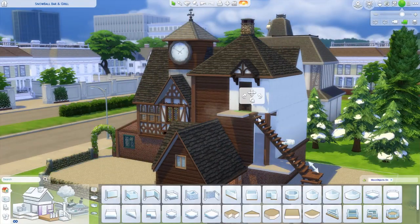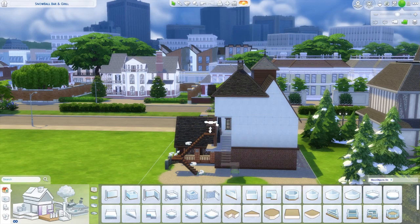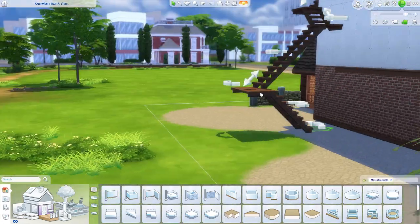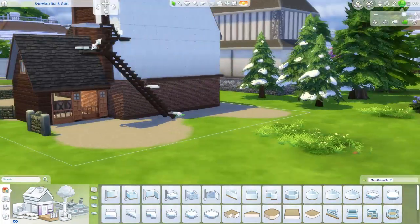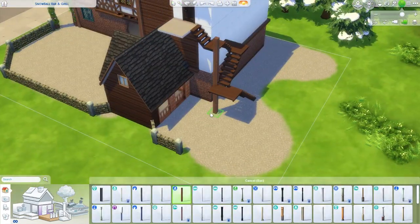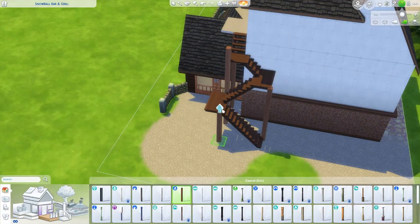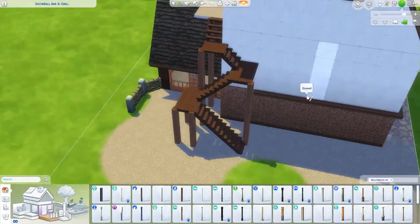I tried to do the two-tier thing but the stairs just really didn't like that. I figured — oh, why fight it? We might as well just have it do this. We'll put up some pillars, and honestly the ladder and the stairs were an afterthought.